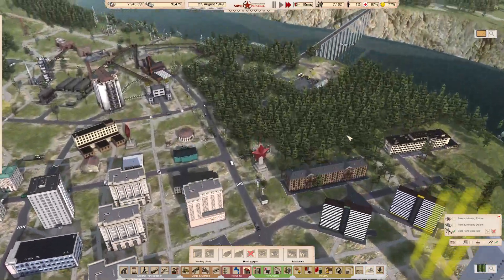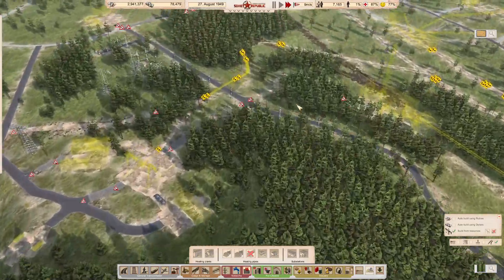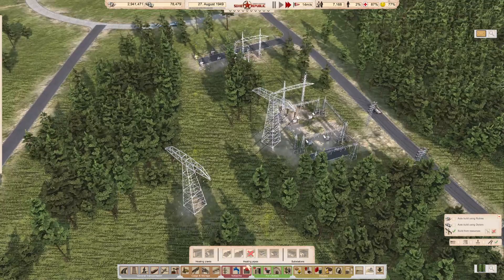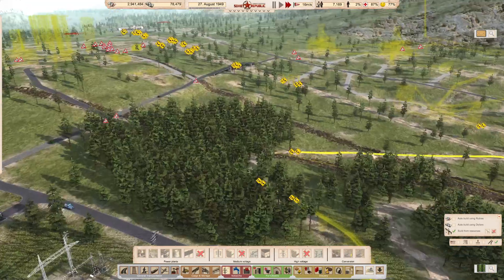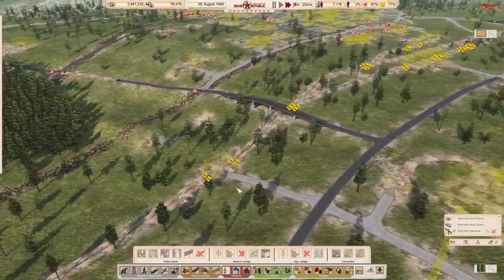What we're going to do now is put in the power up here — obviously we need power into this area. This was 13 megawatt, wasn't it? The first thing I want to do is put another substation over here. We're going to do the high tension cabling first.